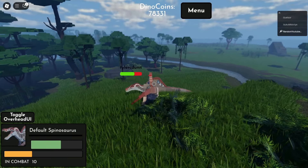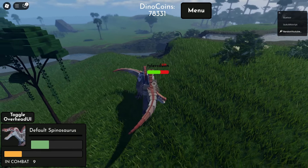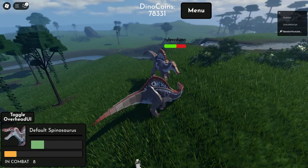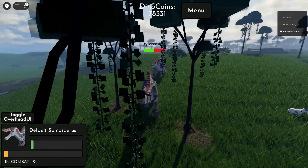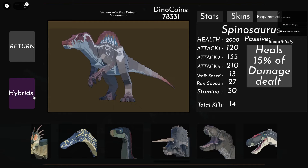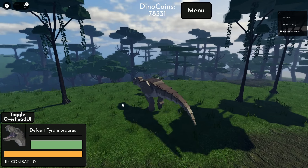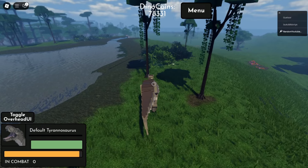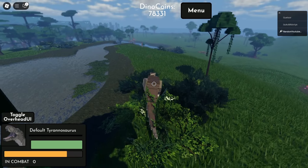So those are all the teasers so far. To summarize: we have leaks of the Halloween update including a Zombie Tyrannosaurus, a Reaper Therizinosaurus, and a Scarecrow Baryonyx — though we haven't seen the Scarecrow Baryonyx yet, but hopefully we'll see that in the near future.